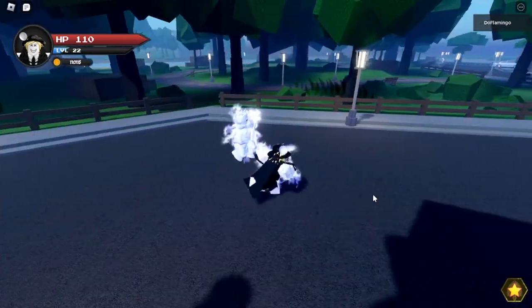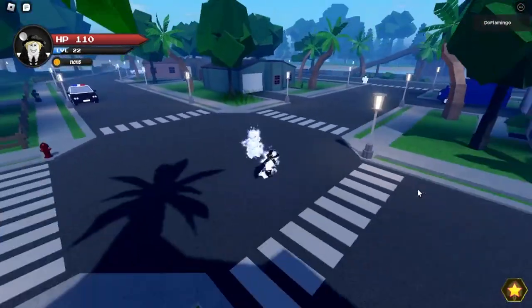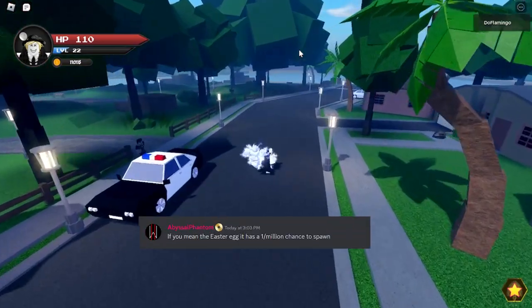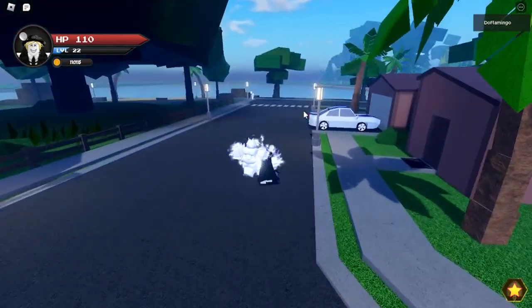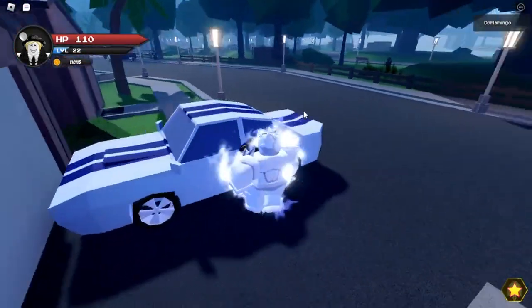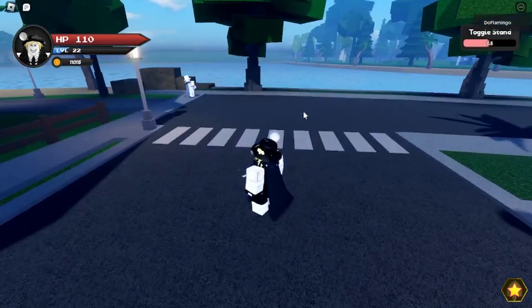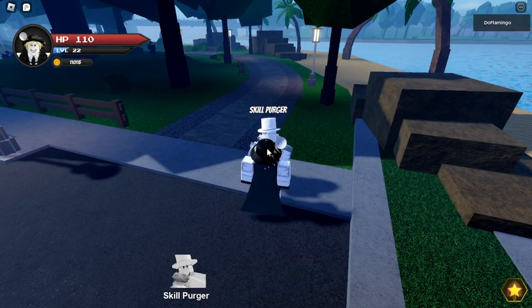The very rare stand — that spawns and gives a badge reward if you kill it — spawns in the desert. According to Discord, it has a one-in-one-million chance of spawning, so I'm not going to attempt it on camera. If you want to try, it spawns in the desert where normal stand users spawn, so it can spawn anywhere.